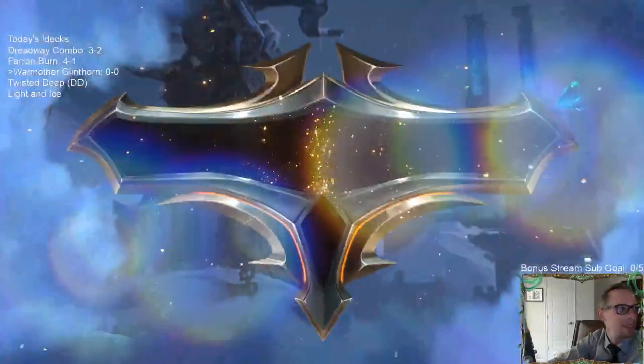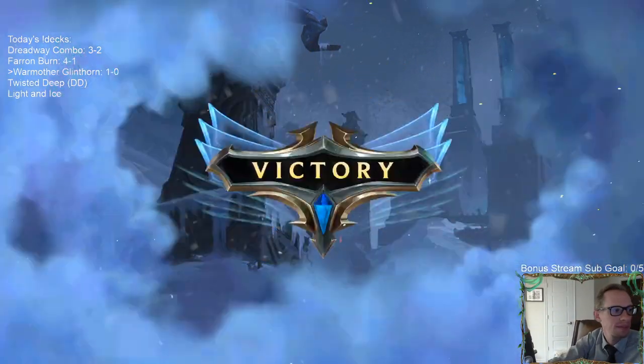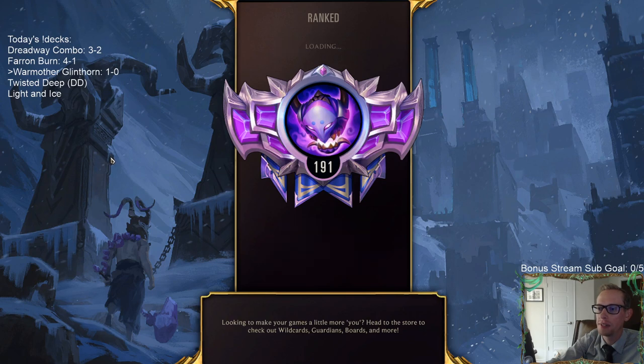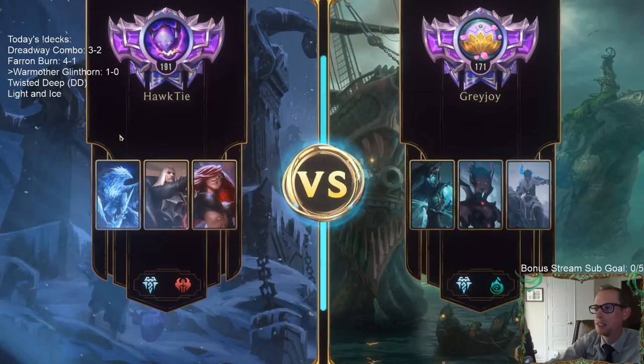They surrendered - weird surrender. Kill Ashe, kill Ashe, they're like nope I'm going home, can't handle it. I know, didn't have time for the Warmother memes - that's alright, we got four more games, we'll get it done. Yeah, they should not have been saving Archer with that Elixir of Iron - that was definitely a mistake. It's just a three-one, it's super easy to kill, that's not the card to save.